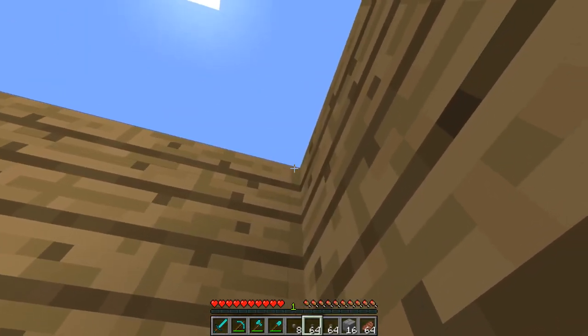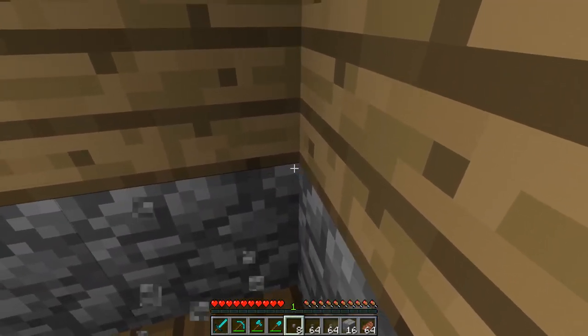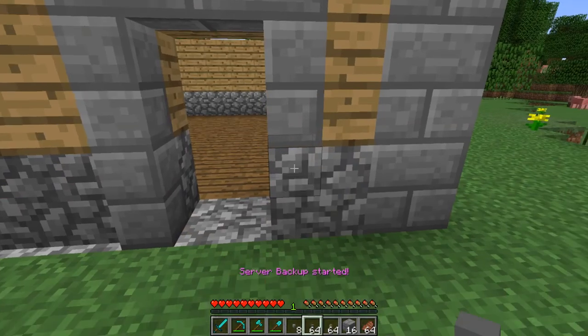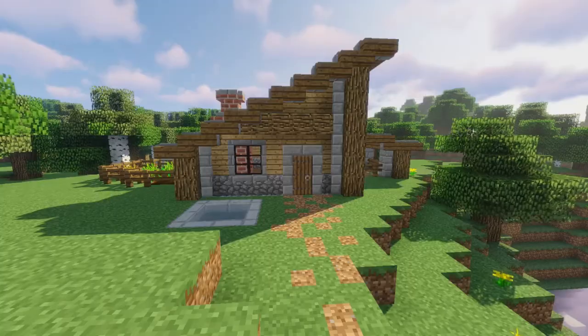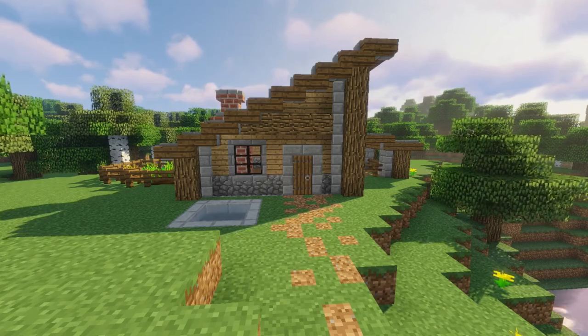One thing to note is I was building this in survival, so my process was a bit all over the place. I'll be teaching you how to build it in the order I built it, with some tweaks so it isn't totally incomprehensible. At this point, I decided the door could use a bit of definition. I used one half snap-to-grid sized cubes to give it a nice door frame out of stone bricks. This ties in the stone pillars nicely and breaks up the brunt of the planks and door with some grey.